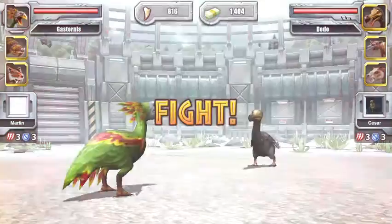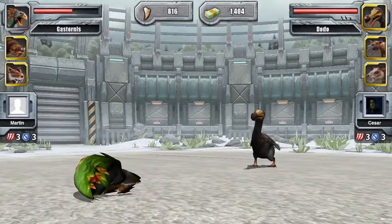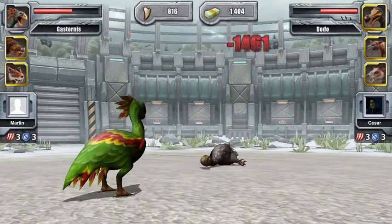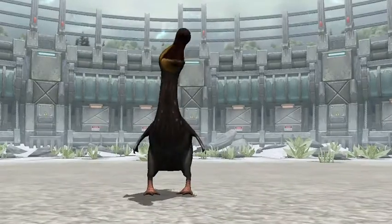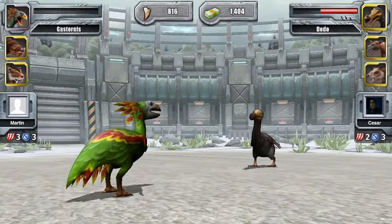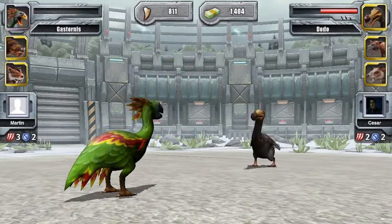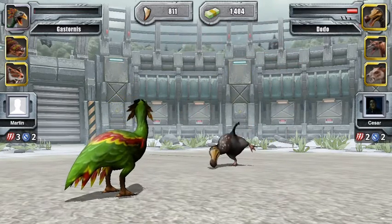I'm going to fight the dodo. Oh, he gave us a big kick! Charge — Gastornis against the dodo, the charge is good. Oh no, look at this — I think that's the end of the Gastornis. Oh no, we still have one hit left, lucky us! Let's charge again, hopefully he doesn't block. He blocked — one more okay, he's pretty weak now.